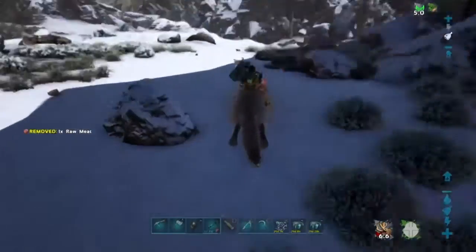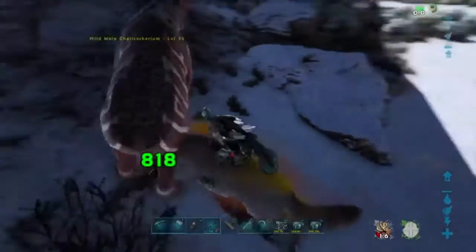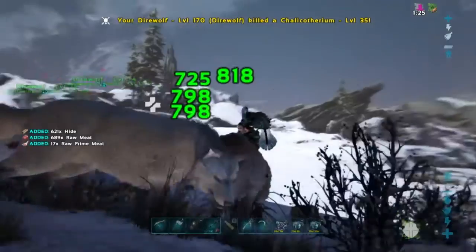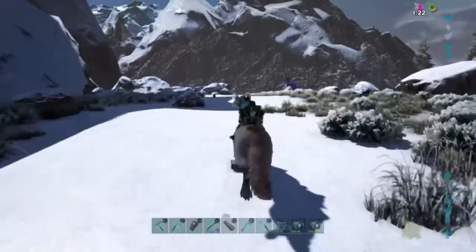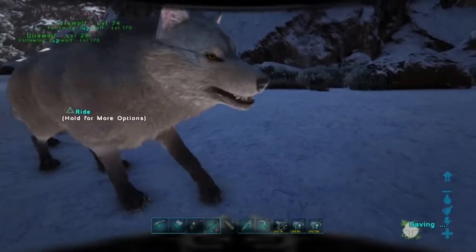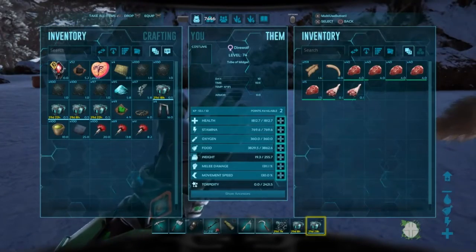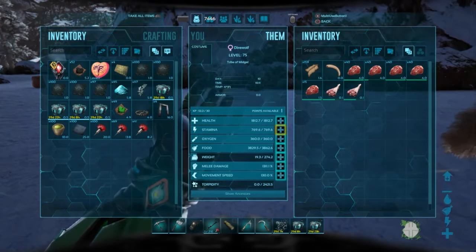However, they have tremendously low weight — they can't carry very much. So I recommend out of every five levels, level at least one in health, two in weight, and two in stamina. This guy is only level 74 but he has extremely low weight.